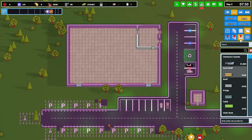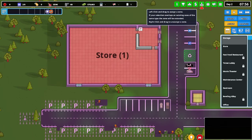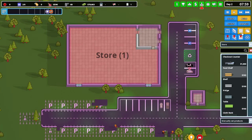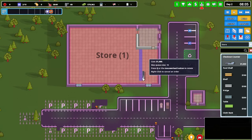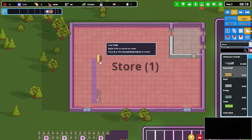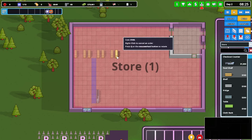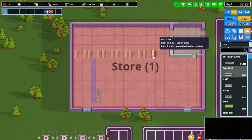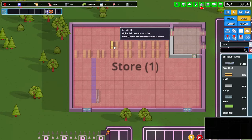We want to go with the store - we probably need to assign the store like that and then we can go to storage. Build checkout counter. I want to make sure we've got a heap of counters down the front here. I want to go with food shelf on a shelf there, and I want a double shelf and a gap, double shelf, gap, double shelf.